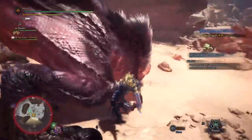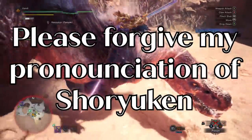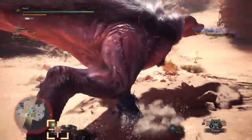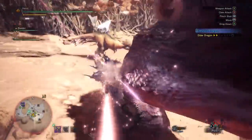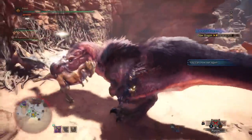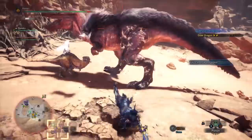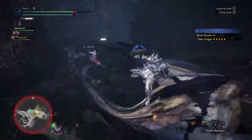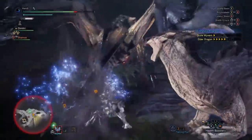Something else you can do now, fresh off of Iceborne, is clutch onto the monster. You pull off a Shoryuken uppercut that sees you grapple right onto the monster part you hit. This mobility is also where the skills Evade Extender and Evade Window come back into play. The distance you can cover with Evade Extender maxed out is almost like a cheat code — you can tell such a difference when you do and don't have it immediately. Having so many options you can string off of rolling makes it so much harder for a monster to hit you, especially with monsters that have large windups.